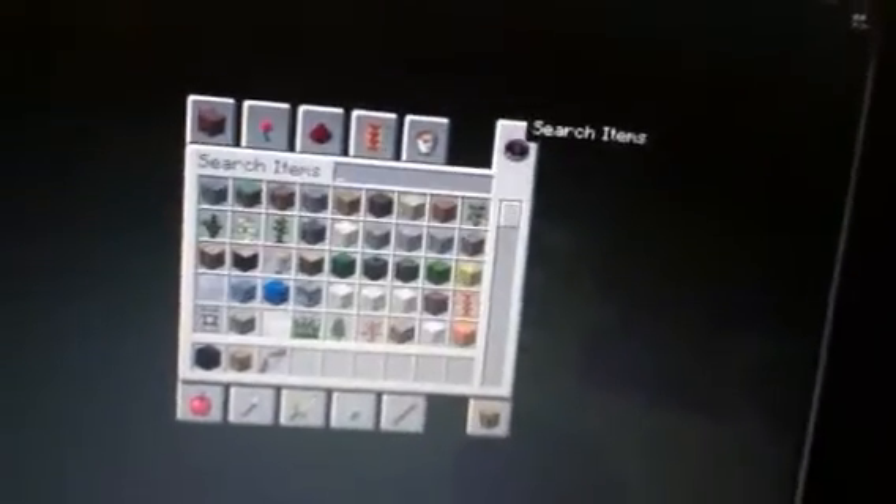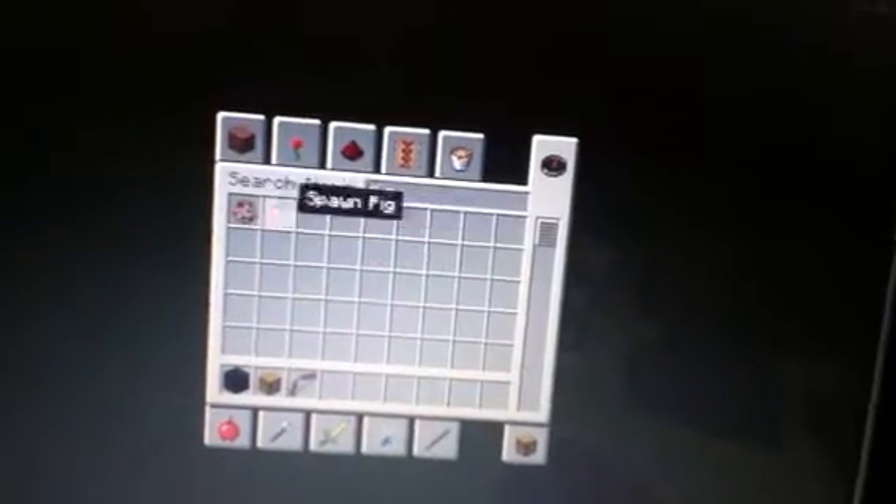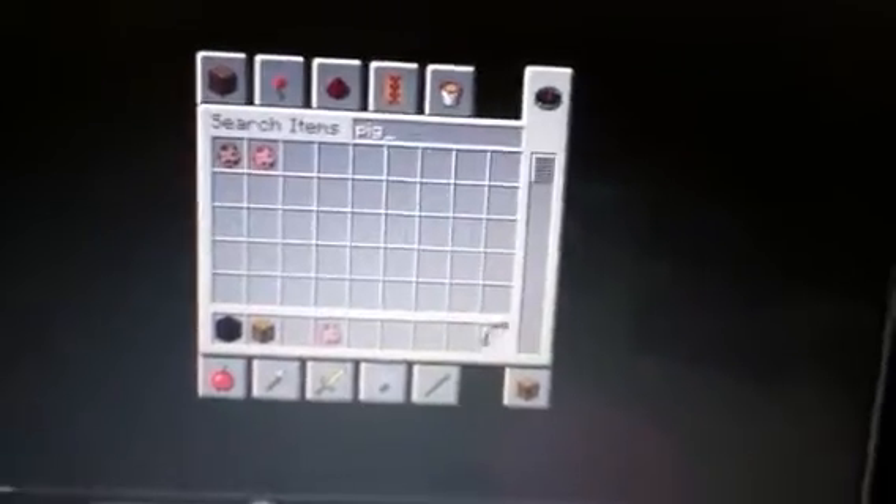I was basically going to show the blocks. Now there's pigs. Oh, and there's item frames — that's what had the bow in it. Right now I'm just going to get a saddle for the pig.